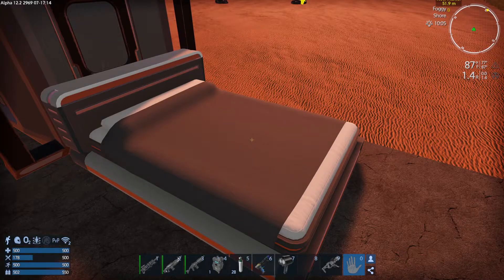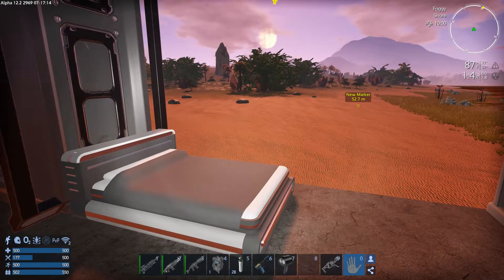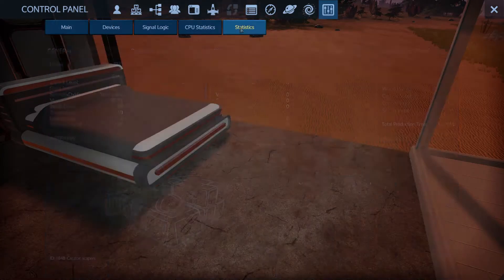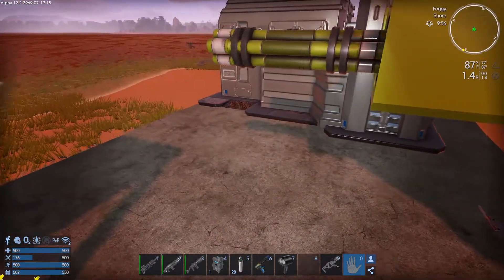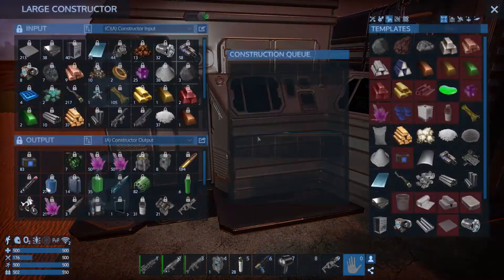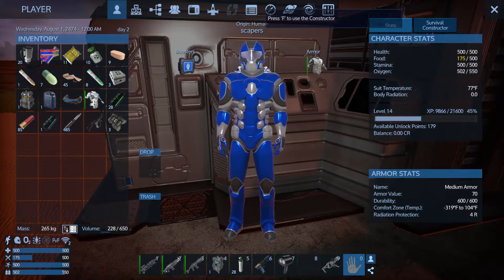Welcome everyone to episode 7 of season 7 of Empyrean Galactic Survival, Alpha 12 and Project Eden. I've got a lot of work to do today. Gotta keep an eye on our Xerox attack in two days, so we have to see if I can get some protection up. I don't know if I have enough junk to build what I'm going to need, but we'll see.